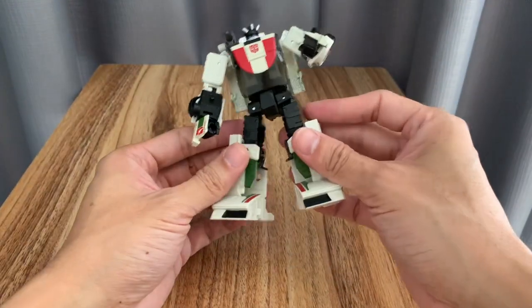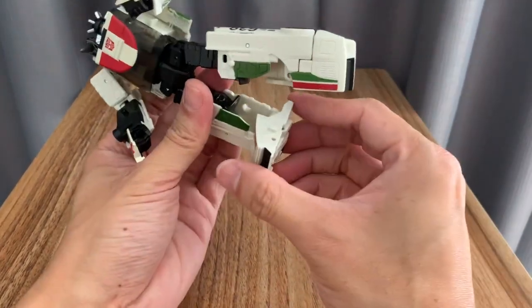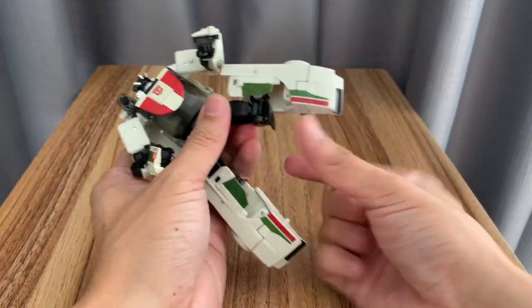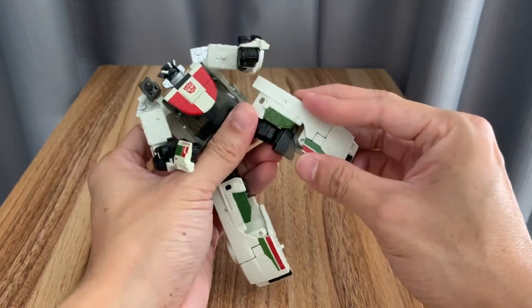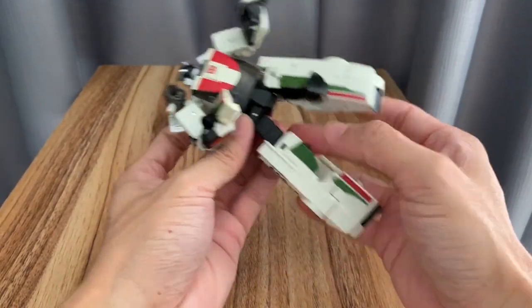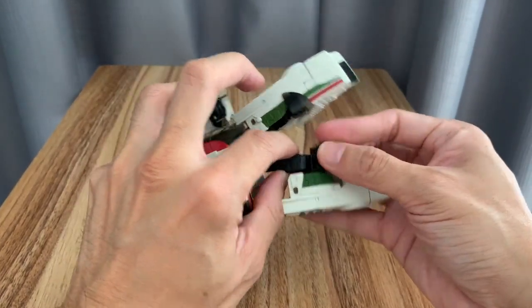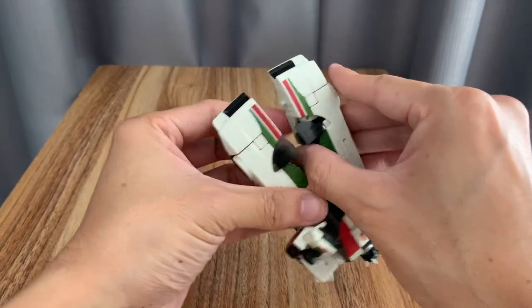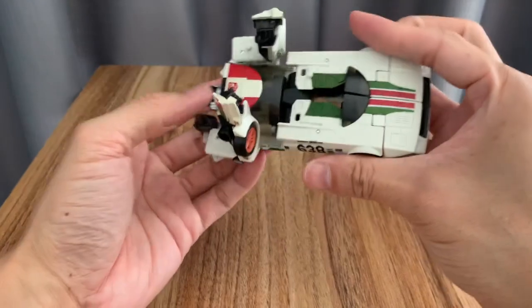Now let's transform him into his alt mode. You have to watch out for the part of the knee where you have to flip out the windshield piece, or else it'll get caught in a snag. Then you can slide the legs into position. Make sure to take into consideration that part of the windshield.